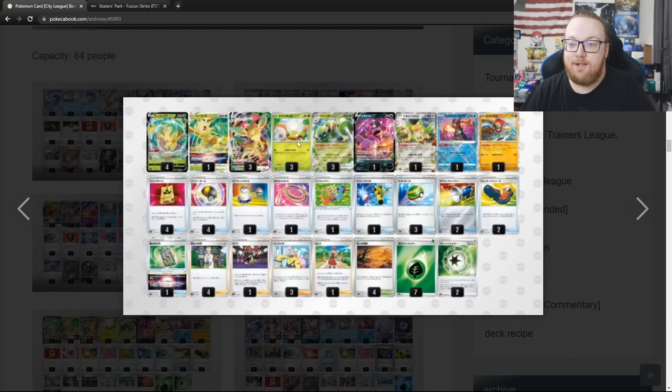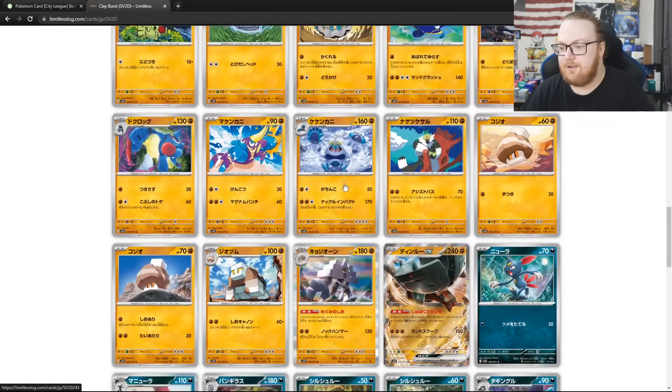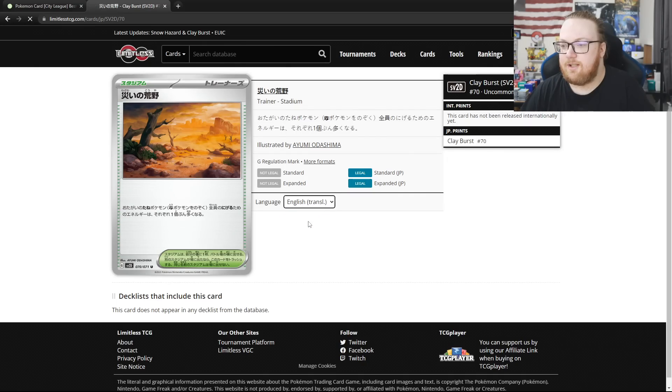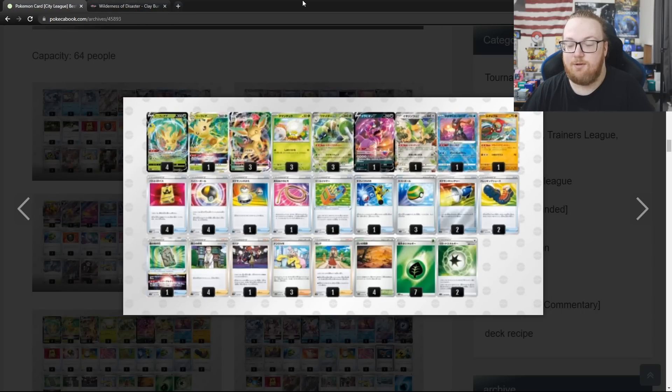Then into top 8 there's actually a Leafeon VMAX Spidops EX deck. There's a new Stadium card that increases Retreat Cost — the Retreat Cost of each basic Pokemon, except Fighting Pokemon, is plus 1 more. So it's only basic Pokemon that cost more to retreat, but that's going to help against Chien-Pao and against Zacian V. It could also bother Lost Zone decks that can't just retreat when they want to. And it's also featuring Squawkabilly EX, 3 Ionos, Super Rod. Leafeon VMAX Spidops EX in top 8 of a 64-person tournament.